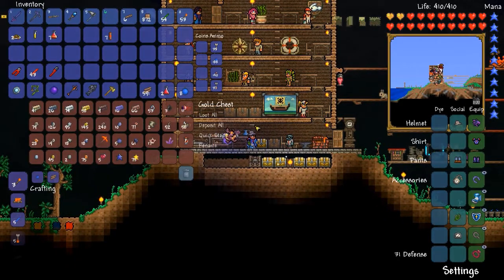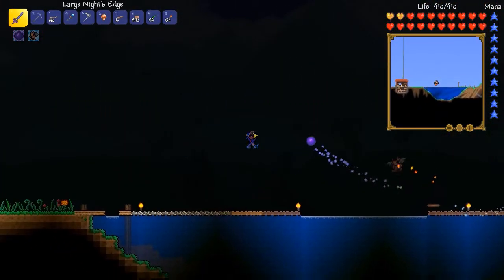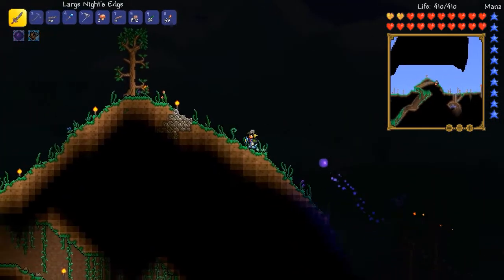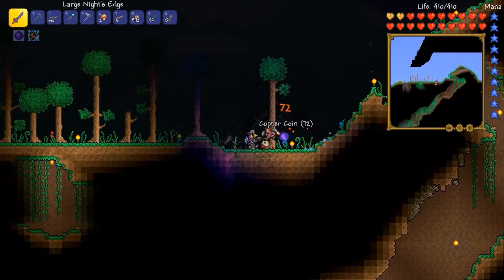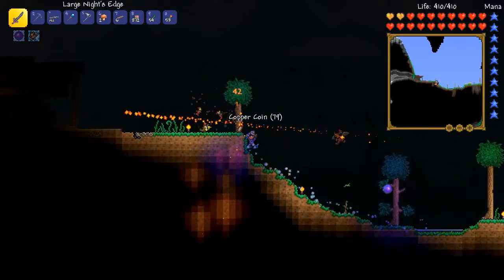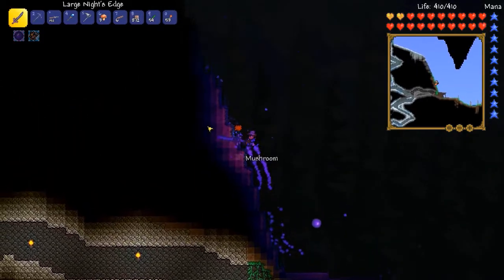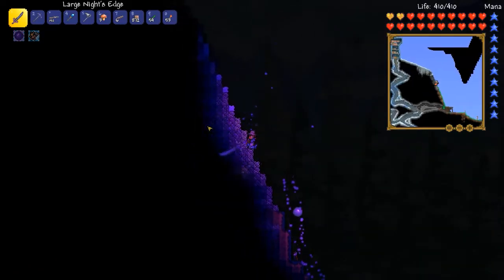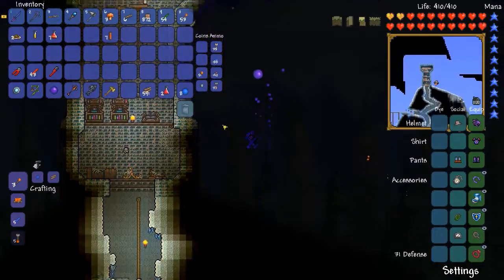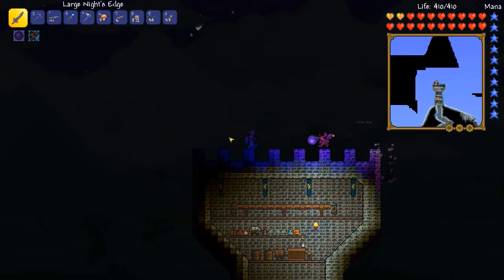Welcome back to Terraria Colbaria. Ever since I explored the desert out to the left and found that underground teleporter maze, I've been really curious. There was one teleporter I didn't explore much, and one that didn't seem to be hooked up. Now that I've rescued the mechanic from the dungeon and have red wire, I'd like to go check that area out, hook up that teleporter, and see if it takes me somewhere amazing. We're going to explore that whole underground sand desert area.